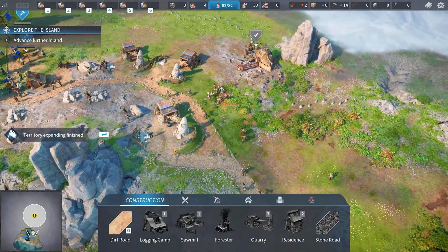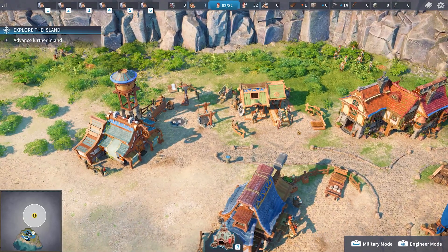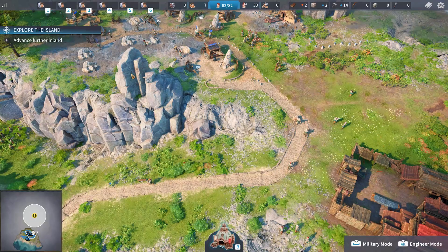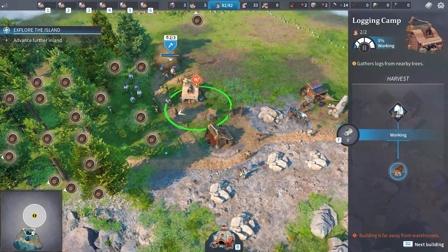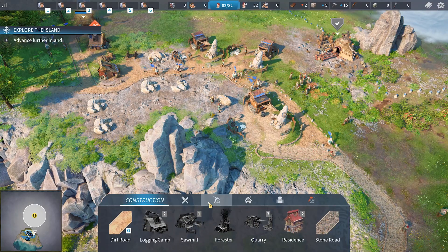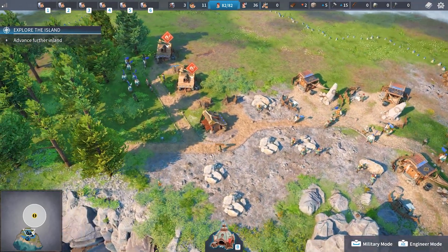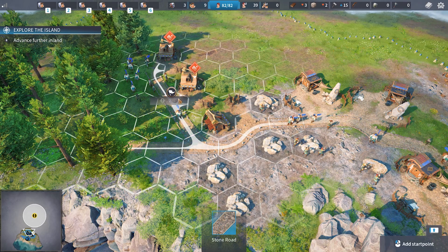Expand that as much as we can. Obviously they take all this stuff back to the warehouse. They will take things from industries next to each other, but generally the warehouse will be the hub for everything. We'll start to get warnings where the game says your building is too far away from a warehouse, so we might end up having to build a new warehouse up here. What would we need for that — more stone, more wood. We could potentially try and use the stone roads; they might in a way shrink the effective distance.